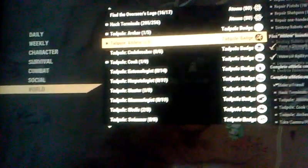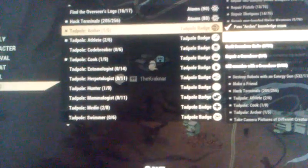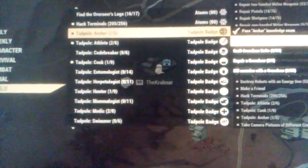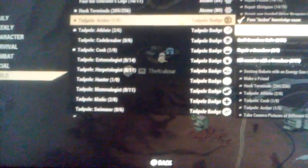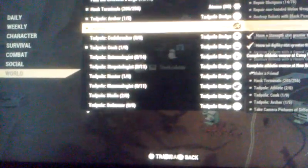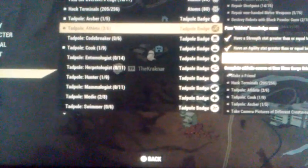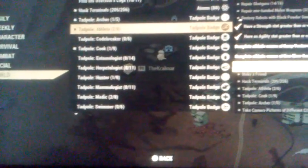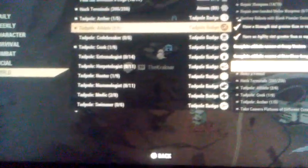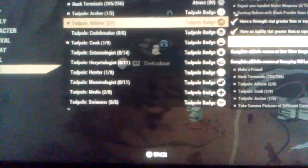For all of these tadpole badges, the first thing you're going to have to do is pass that test. After you pass that test, there's all kinds of other things that need to be done. I'm not sure where the Pioneer Scout shooting test is actually located yet, but I do know I have to pass this athlete exam, have strength, agility, and complete the athletic course at Camp Venture, New River, and Sunny Top Ski Lanes. From what I've heard, these are difficult — not easy challenges to complete, and it's probably going to get very frustrating and take you a long time. I tried doing this one here at Camp Venture, which I'm going to show you in a minute.